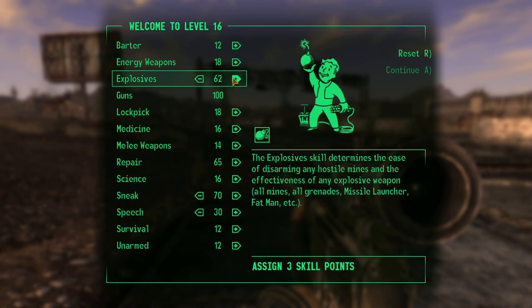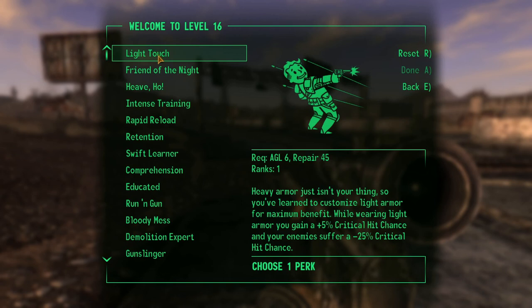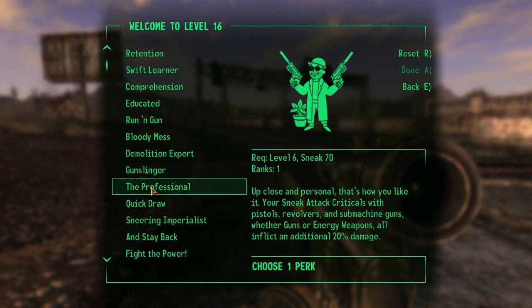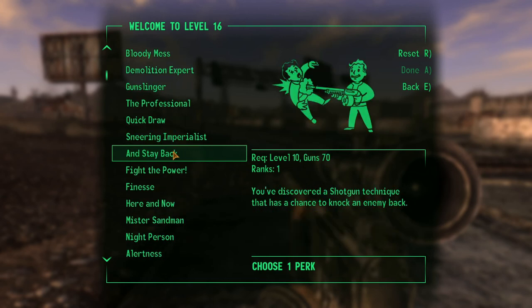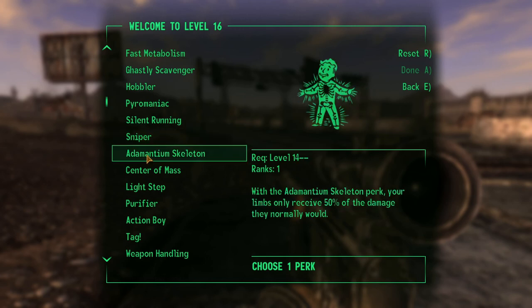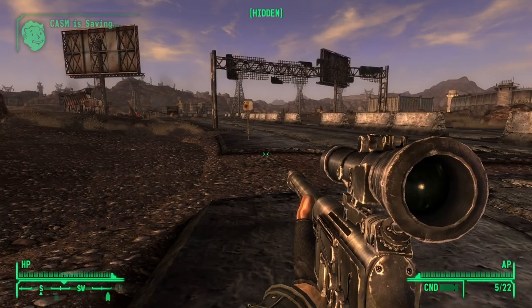And then I can have five more points — let's put them in explosives. I get something new. Light Touch — goes for light armor for maximum benefit. No, I don't think I'm a light touch. Rapid Reload. No. Bloody Mess. Demolition Expert. Sniper — chance to hit an opponent's head in VATS is significantly increased. That's what I need. Or Adamantium Skeleton — limbs receive less damage. I do damage my limbs a lot. Let's go for Sniper now, and we'll get Adamantium Skeleton later on.